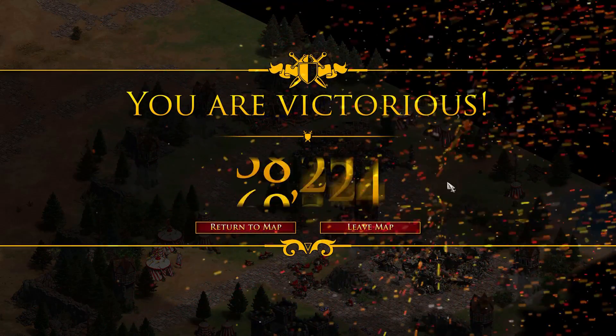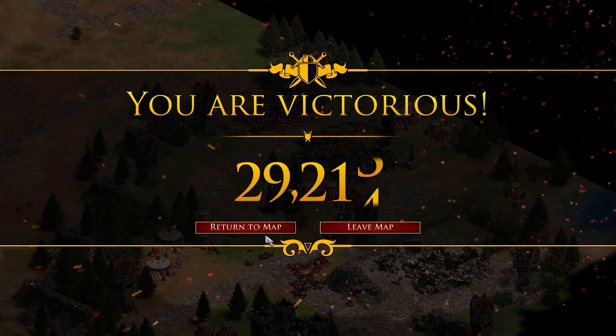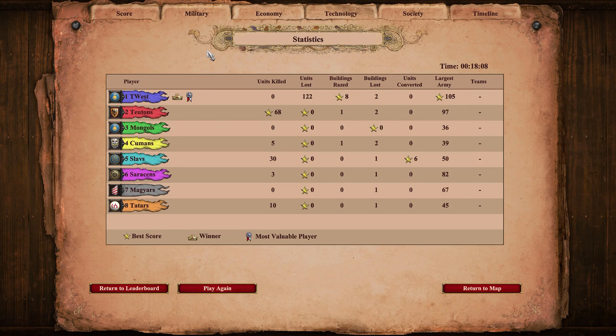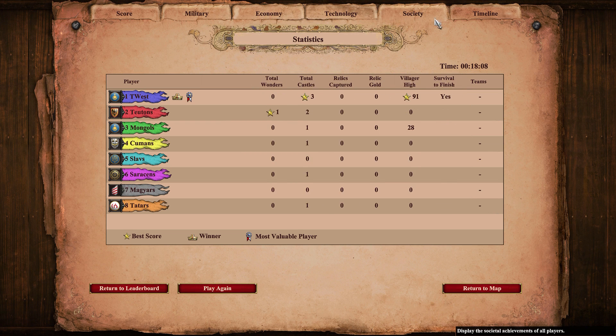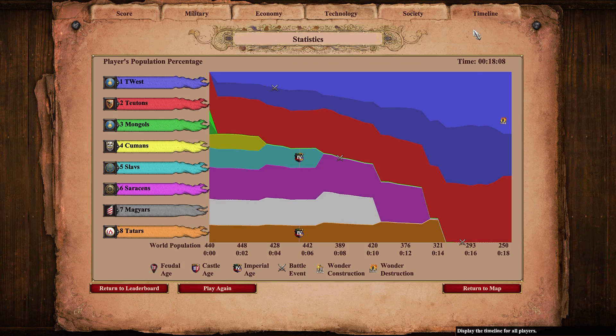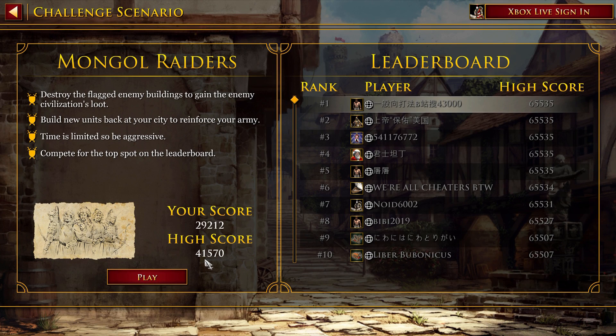There we are — everyone, no attack stance. Let's hope we didn't accidentally kill something while doing that. And what is our score? 29,212 — not bad. Let's check the kills — zero kills! It took me a couple of tries where I accidentally killed things, but there we go. That's the entire process of getting zero kills on the Mongol Raiders scenario with a score of about 29,000. My high score definitely kills things, but I'll take 29,000 for a pacifist run.